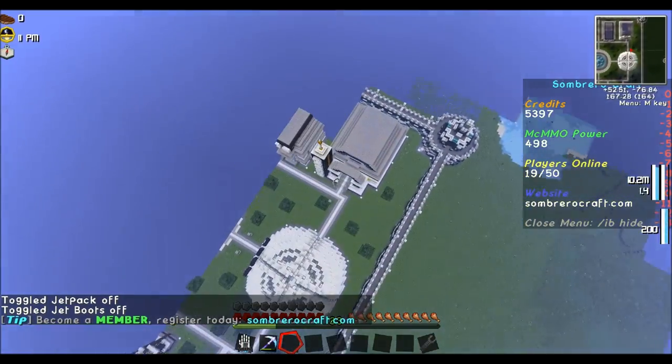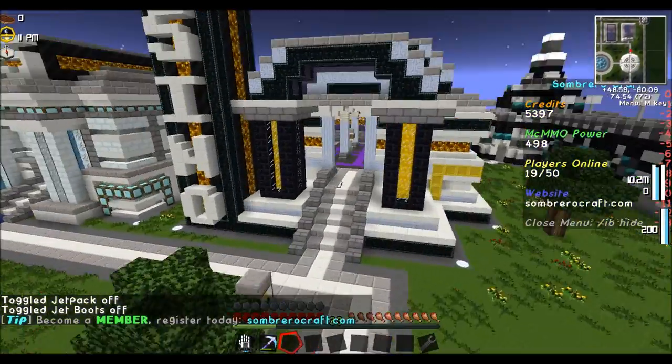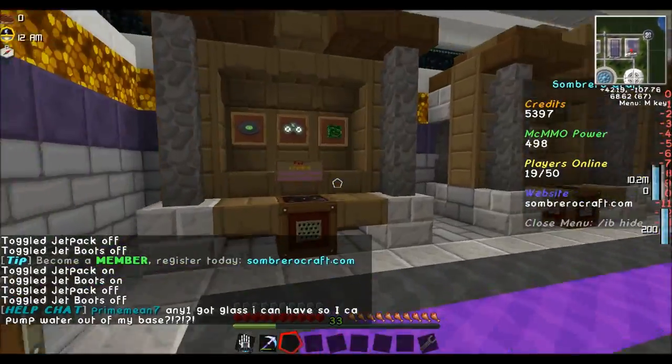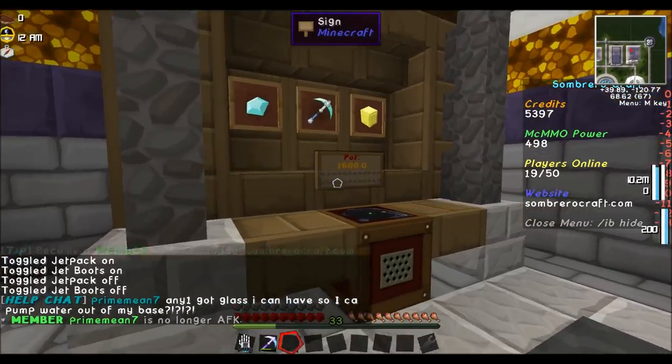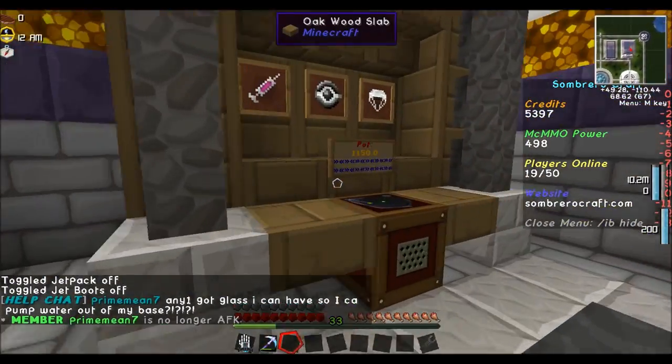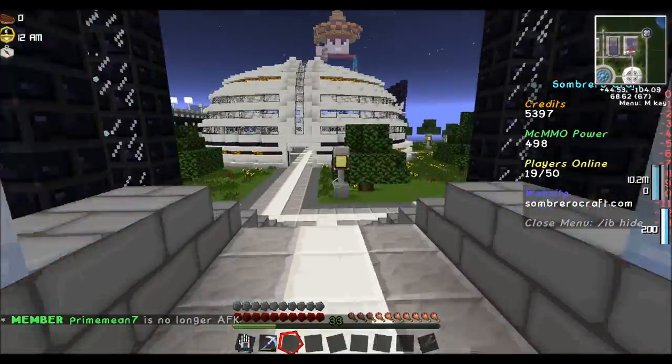Let's go to the casino now. You can gamble your money away at the casino. The pots aren't really that big right now.